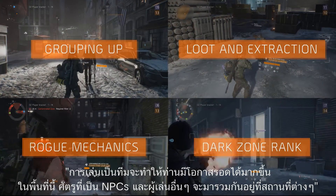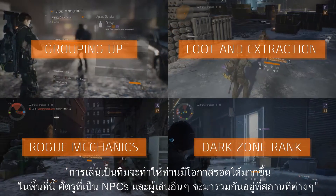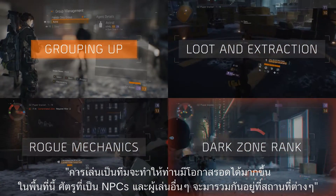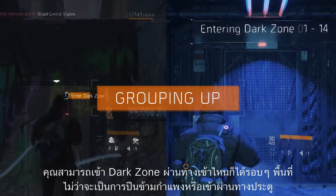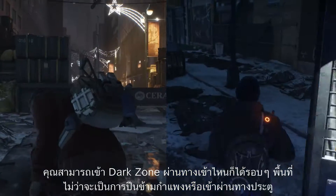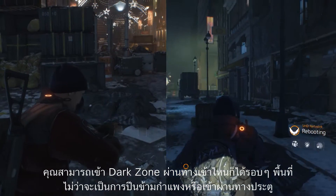Playing in teams could considerably raise your chances of survival in this area where both enemy NPCs and other players roam the streets. You can enter the Dark Zone seamlessly through any of the entrances surrounding the area, either by climbing over the wall or through a gate.